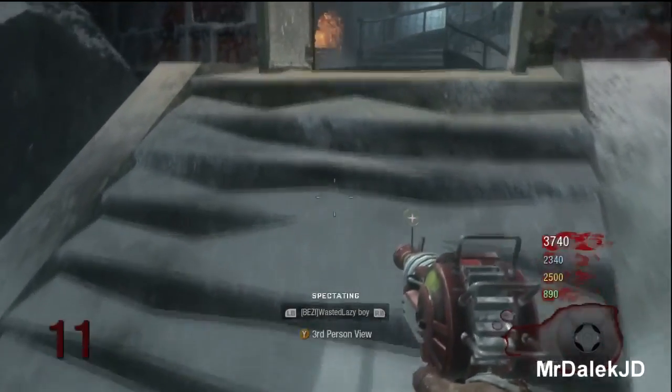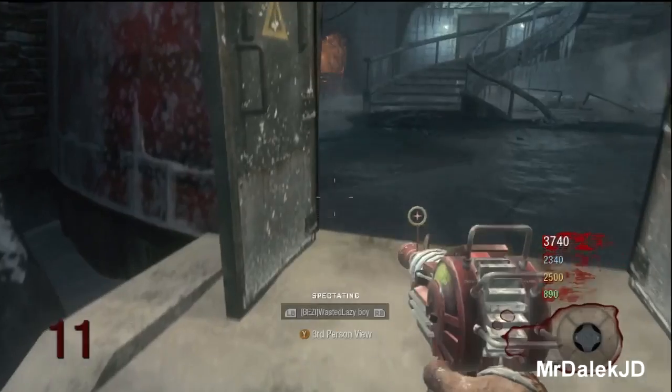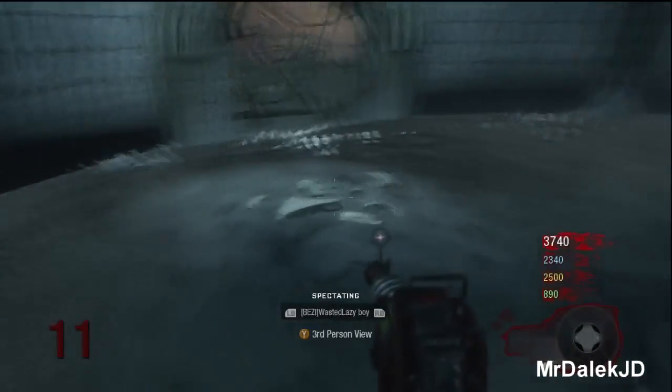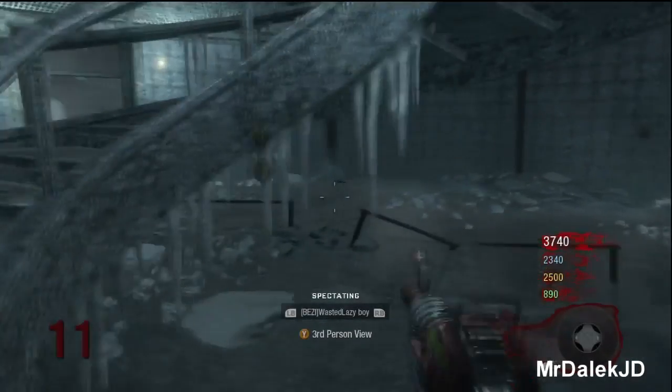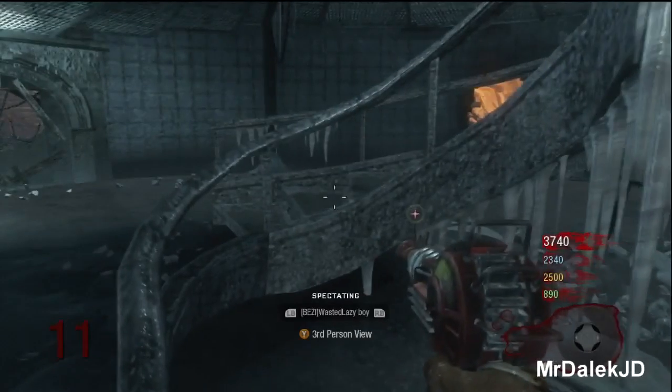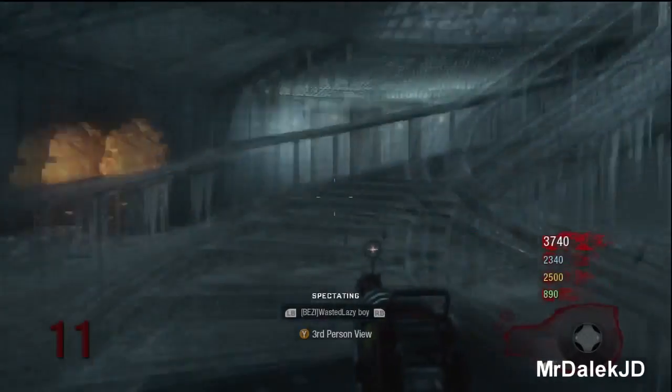These details don't get noticed until things come out later and we look back and realize they were there staring at us the whole time. This was true before Ascension came out — there were hints that Ascension was going to be made, but no one knew about it until people found those clues.